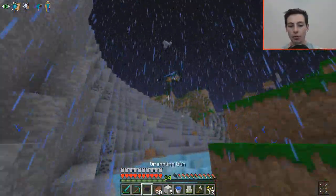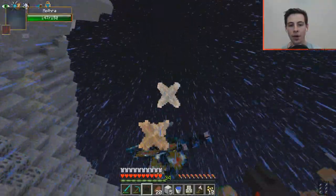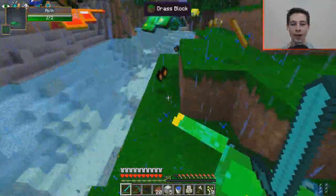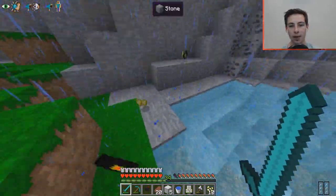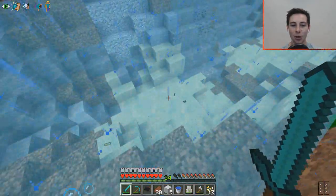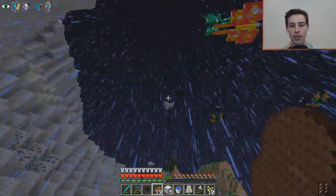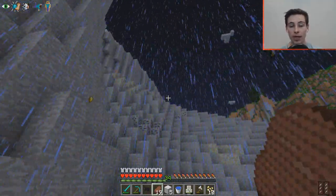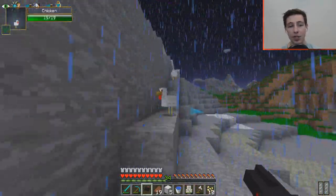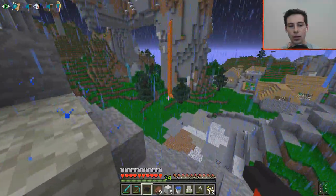We got a Mothra spawn from the lucky block! Let me hit it with the grappling hook - there we go, took him down! Hell yeah! He dropped Mothra scales but unfortunately no wool. Look at all the moths that just spawned in. It's so much easier to see the clouds when it's raining since they don't blend in with the texture pack.